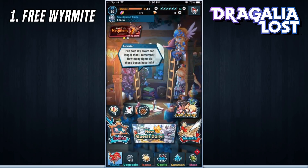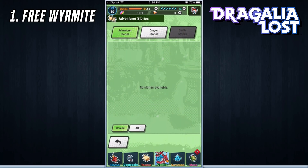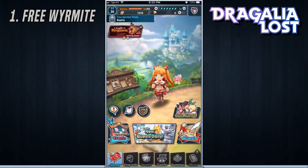One thing that people may not realize is that you can get free Wyrmite through what's called Adventurer Stories and Dragon Stories. Any unread stories will pop up right there — all you have to do is watch the story, you can even skip it, and you get 25 free Wyrmite for the first chapter story on a new hero, then 10 extra Wyrmite after that until you've completed the story for that character. The same thing goes for dragons as well.